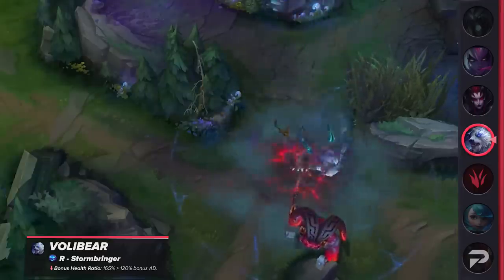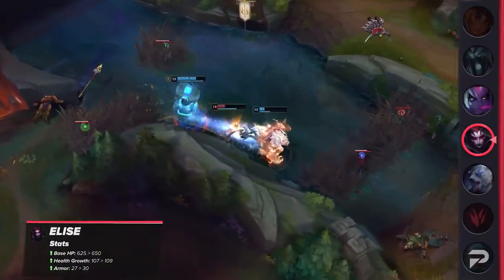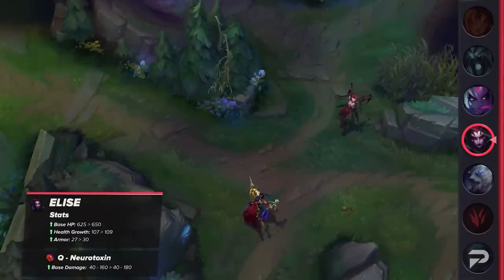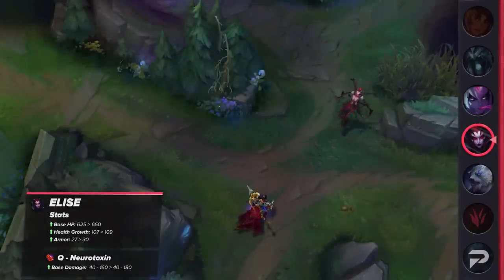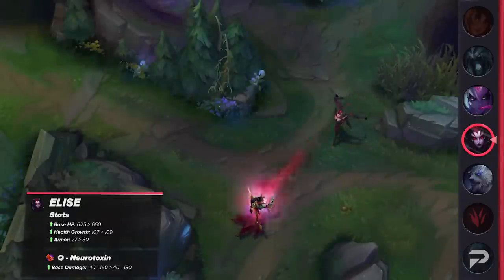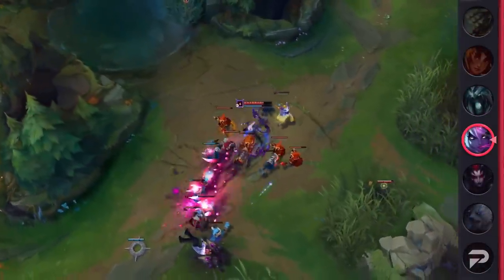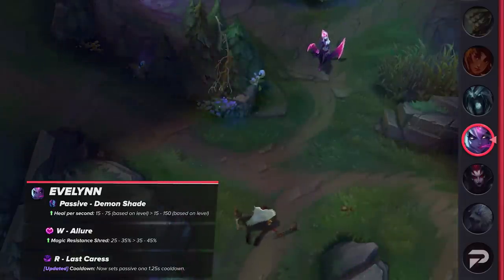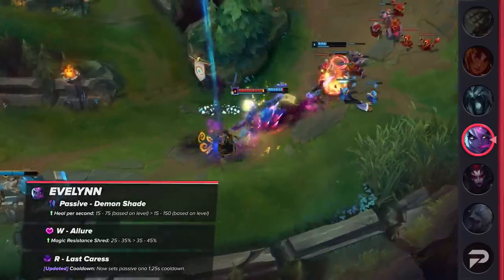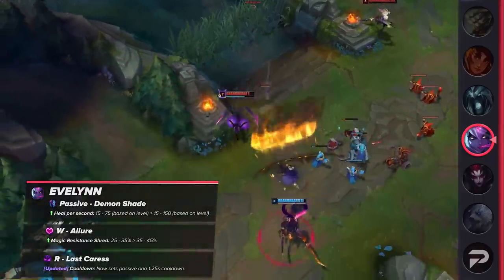Moving forward, we do have a bunch of jungle buffs to cover as well, starting out with Elise. Her base HP, health growth, starting armor, and human form Q damage are all going up. Early game junglers aren't performing as well as they were some patches ago, and Elise is no exception. With these changes, she should be a bit better at diving turrets as well as taking extremely early fights and skirmishes. We also have buffs for Evelynn, as it seems like Riot wants to buff a ton of AP junglers this patch. In Evelynn's case, she's set to receive increased healing on her passive, more magic resist shred on her W, and her ultimate will set her passive to a 1.25 second cooldown. These are solid buffs, especially the buff to her W, as it'll help bring her burst damage closer to where it was prior to the durability adjustments. Buffs to her passive and allowing her to access it more quickly after ulting will reward players for effectively getting in and out of fights.